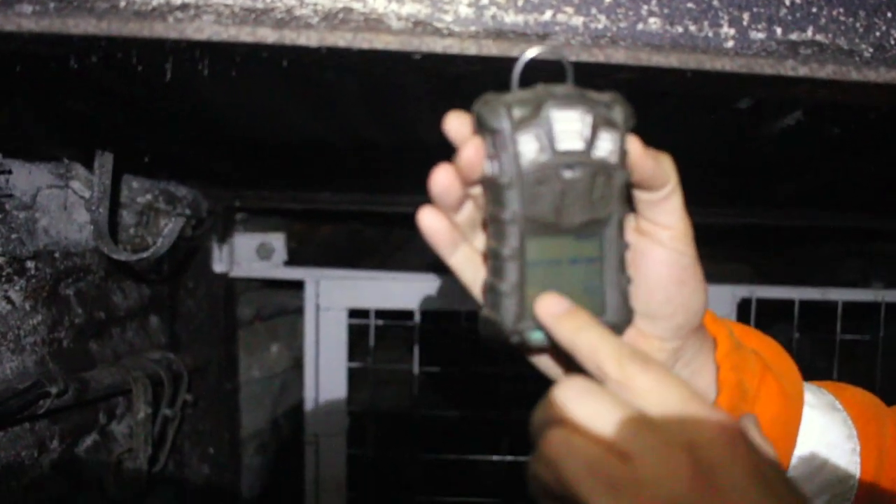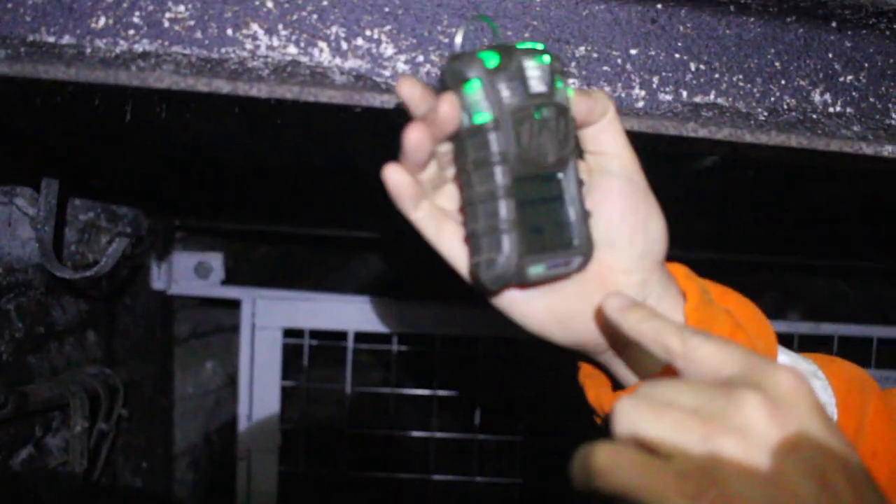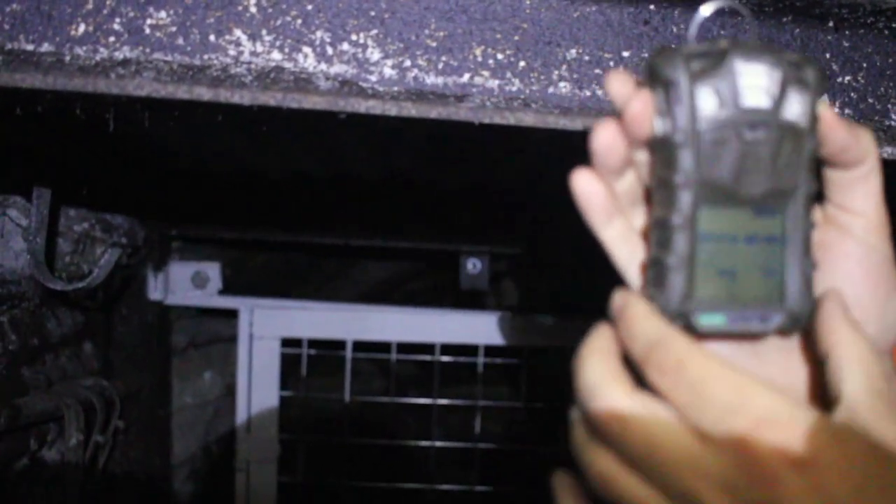First of all, it tells us if we've got any carbon monoxide. It tells us how much oxygen we've got, so that's reading 20.8. It tells us if there's any gas — where that says convex, that is combined gas, so it talks about methane in percentage-wise. And it will alarm at certain levels, so as we're doing the checks, we know where our upper and lower levels are in terms of opening the museum.